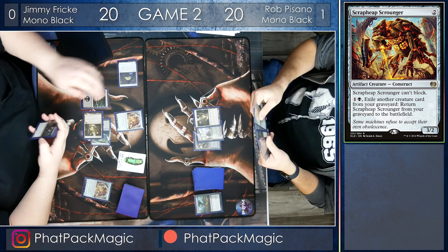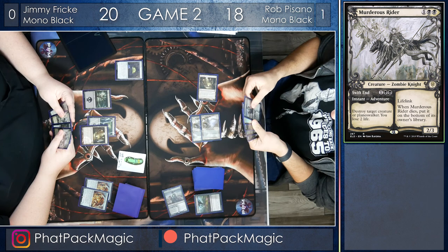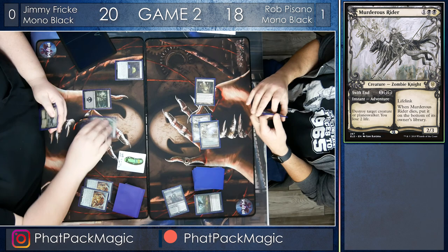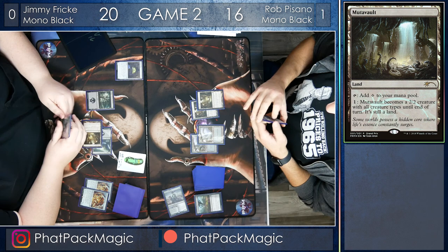Rob looks like he's got to use that Murderous Rider now. The Witch's Oven is tapped, Rob is going to take two life, but his Murderous Rider is going to start getting a little bit of value. He passes the turn back to Jimmy, who's drawn his own Murderous Rider, but he's down on lands — unable to play out a fourth land, which is pretty important, especially in these matchups. He taps two mana, swings in with the Mutavault, bringing Rob down to 16, and passes the turn back. Rob has drawn another Mutavault for himself, but it looks like he's got two Rankles ready to start launching out the pain.